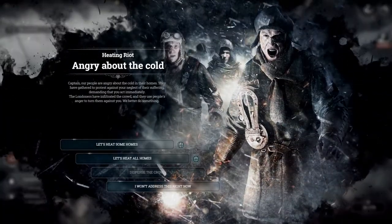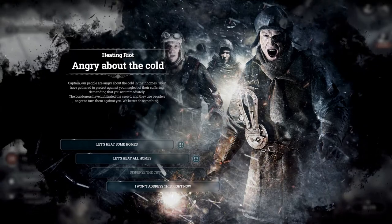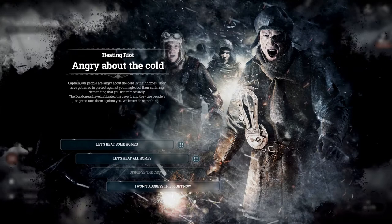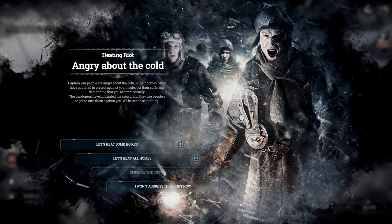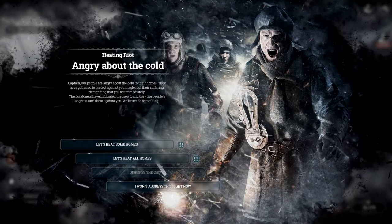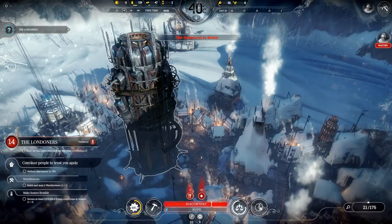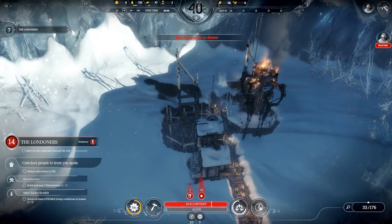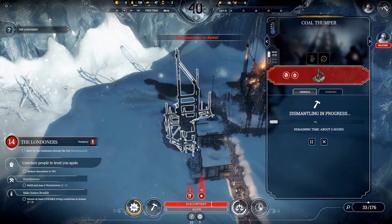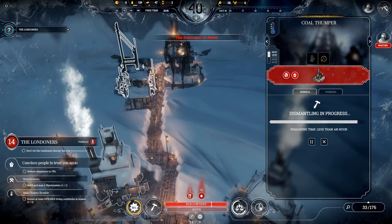Angry about the cold — heating riot. 'Captain, our people are angry about the cold in their homes. They have gathered to protest and demand you act immediately. Londoners have infiltrated the crowd and they're using people's anger to turn them against you.' We better do something — let's heat their homes. I'm going to dismantle these coal thumpers because they're not working, they're not generating for us.